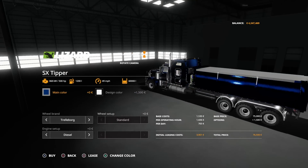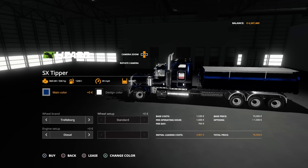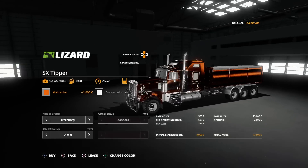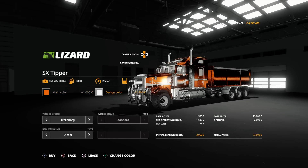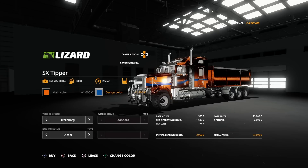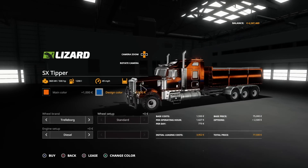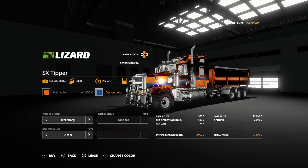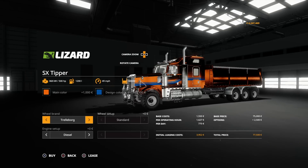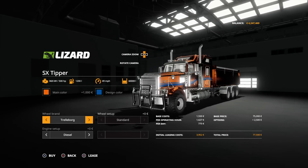And that's not all. As part of the update, we can change the main colour. Most of them are metallic, so for example if I went for orange it gives that nice metallic orange tint to it. Design colour changes the stripe — so if I wanted to go with blue, that changes the stripe colour, you can just see that in the light as well. We've got Trelleborg or Lizard as the tyre options, and it has really chunky tyres on the front as well.